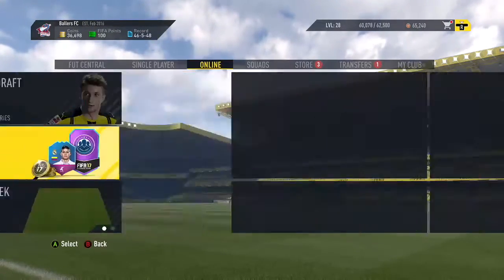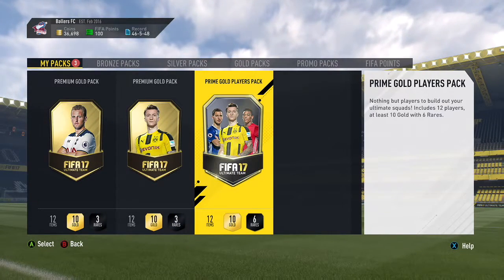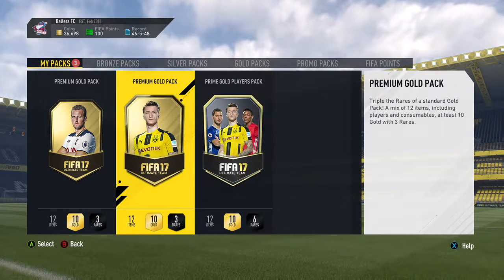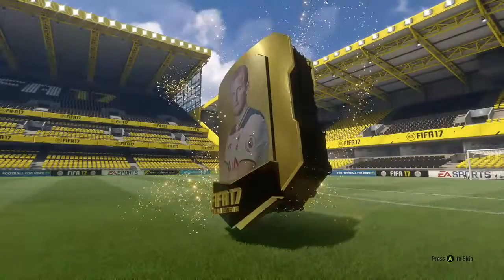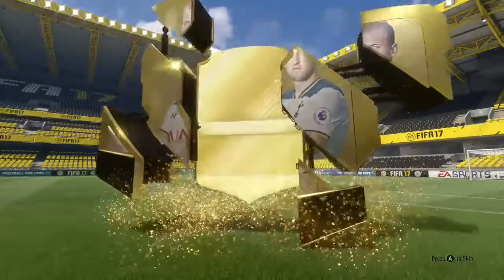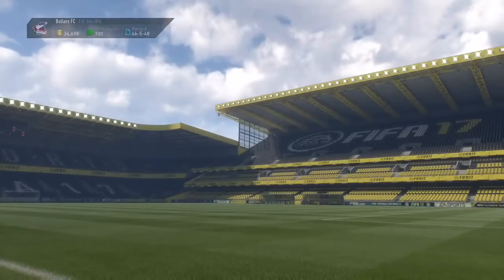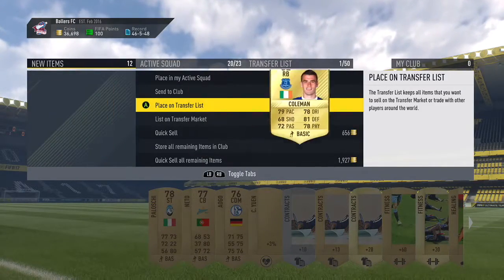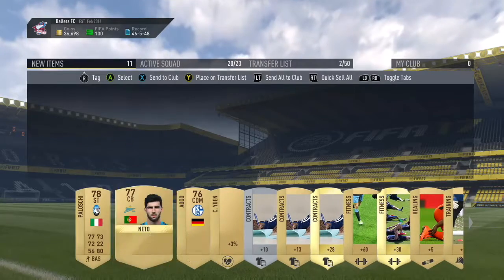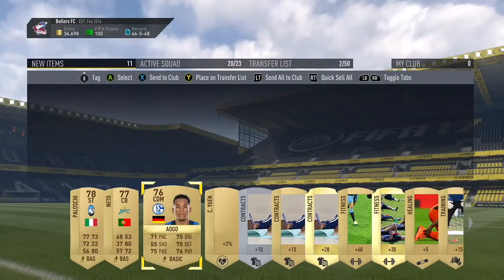We have three packs total: two premium gold packs and a prime gold players pack. The prime gold players pack has six rare gold players and the rest gold players — better than a 25k pack, pretty sure it's a 45k pack. Opening the first premium gold pack — it's Shane Coleman, an 82. Not terrible, but I wanted better. We'll put him on the auction block.